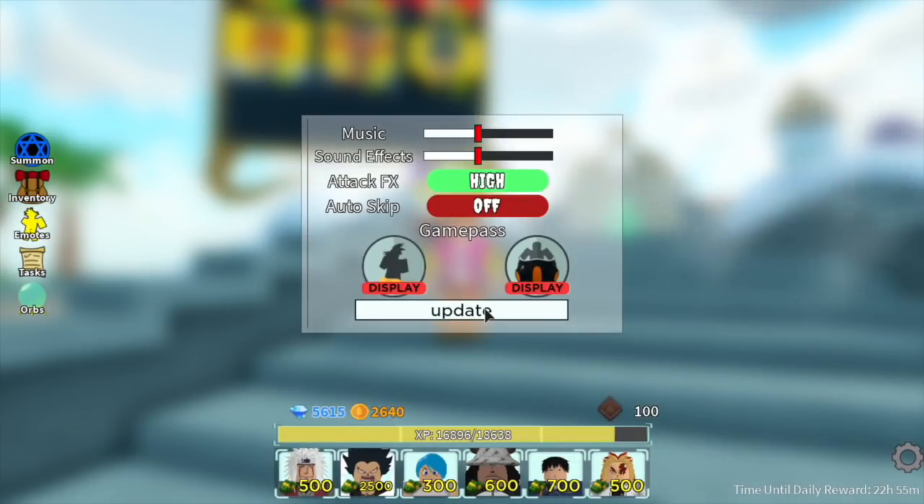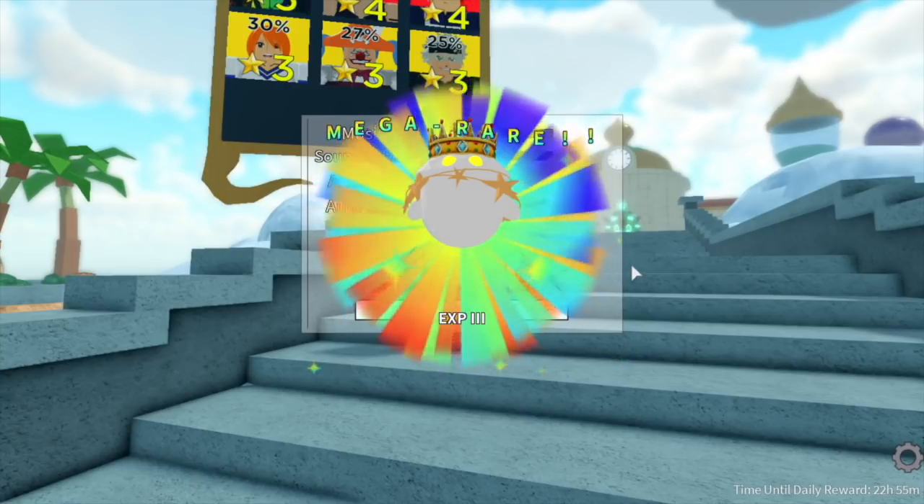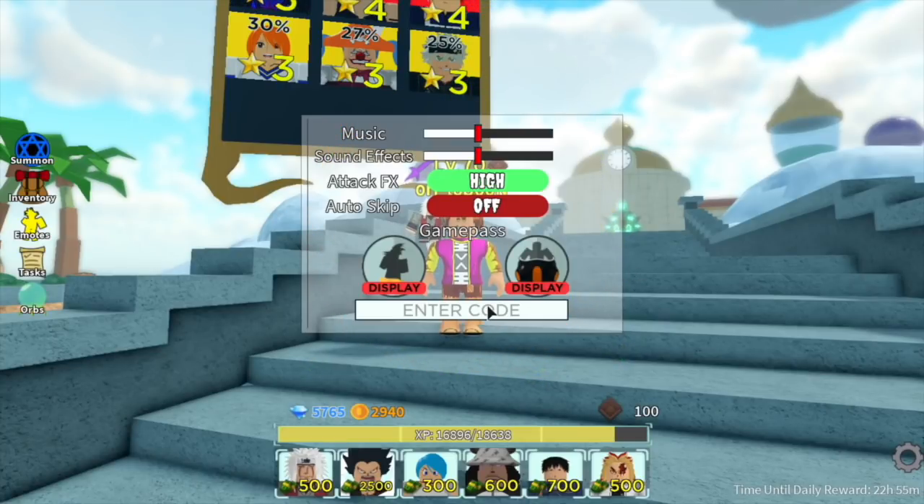So you have two new codes — just type in 'update5302' as you're seeing on the screen. You will be getting a Mega Rare Experience 3 and I think that's 150 gems. Next we have the other new units banner fix for another 150 gems. If I'm wrong with the number of gems, please comment in the comment section.